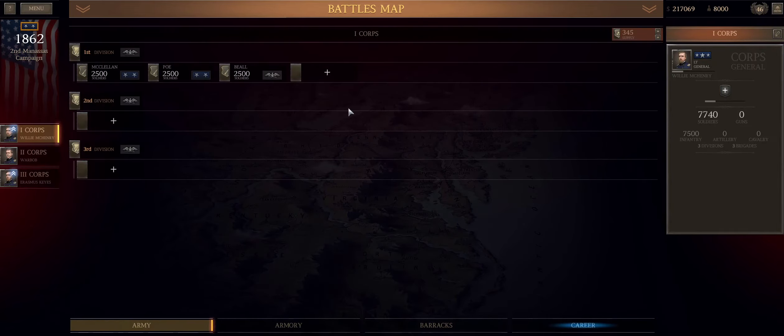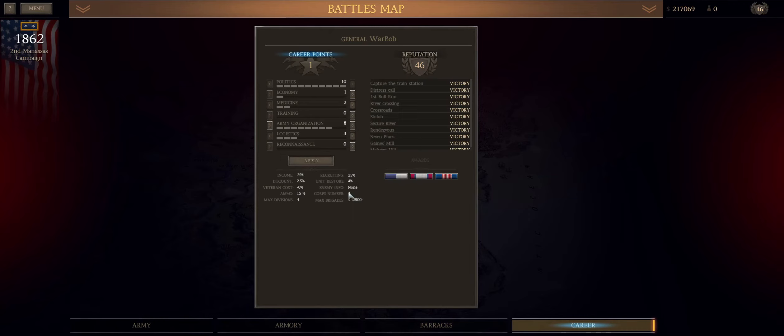After much thought and deliberation, it's medicine second. We will want to get four cores by Second Bull Run, but we don't need to do that until right before Bull Run. From what I can tell, we'll get about 40 men per 1,000 per two points in medicine, so 20 per 1,000. That doesn't seem like a lot, but I think it's better than not having any. I'll be back whenever I have more done.